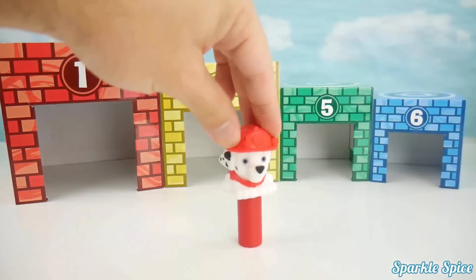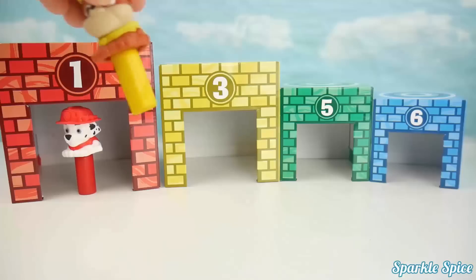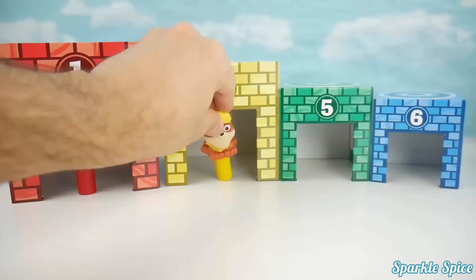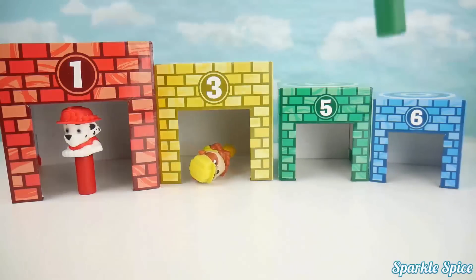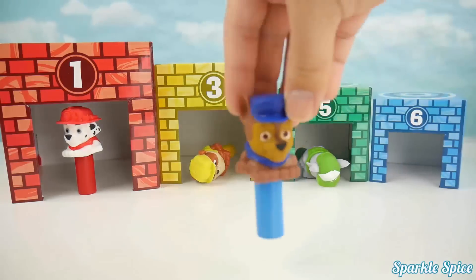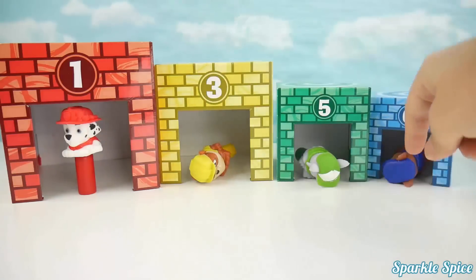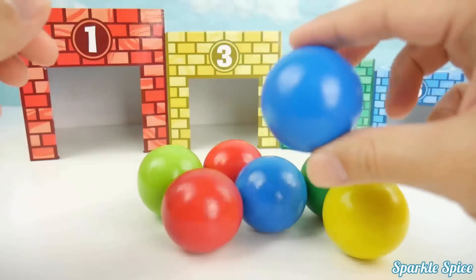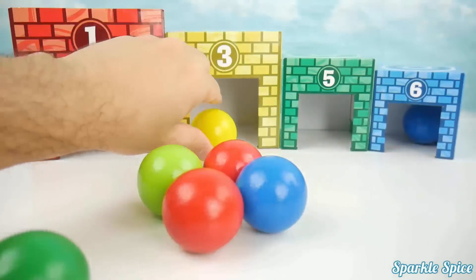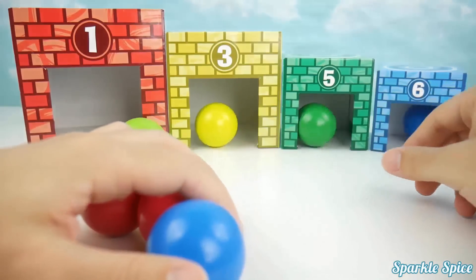Which house does this one go into? This one — red. Which house does this go into? This one — yellow. Which house does this one go into? This one — green. And what house does this one go into? This one — blue house. Which house does this one go into? Over here, the blue. And what house does this one go in? It's this one — the yellow. And where does this one go? In this one, the green.